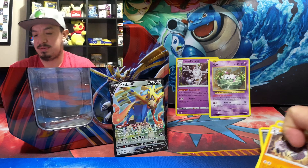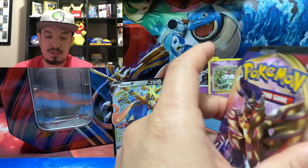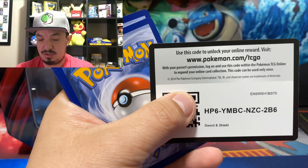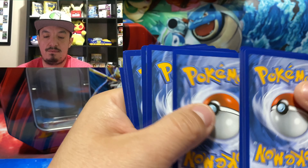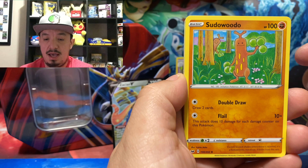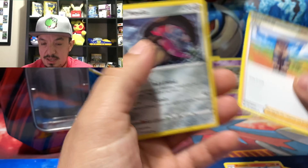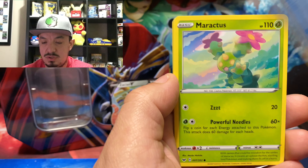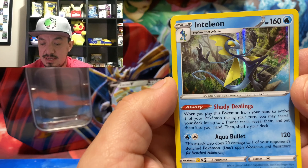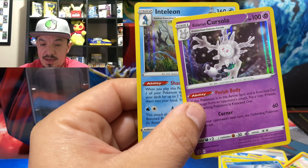Here is the last pack — Sword and Shield, featuring Zamazenta. I knew I wanted to say Zamazenta! There is a code card. One, two, three, four to the front. We have a Steel Energy, Scorbunny, Skwovet, Mudbray, a Galarian Ponyta, and a reverse hollow Goldeen. For the rare we have an Inteleon holographic card — nice!